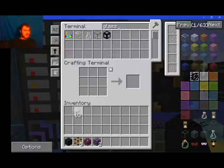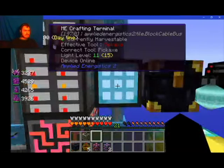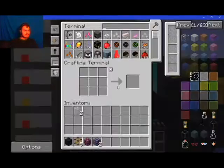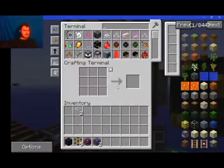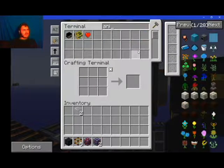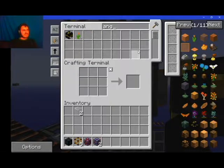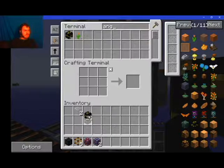So we grab one, two. Did I just toss them? Yeah, I got two. Angel — no, I just need one of those.